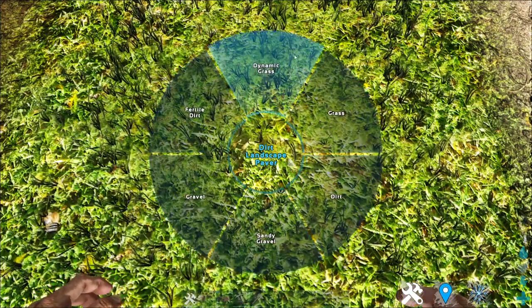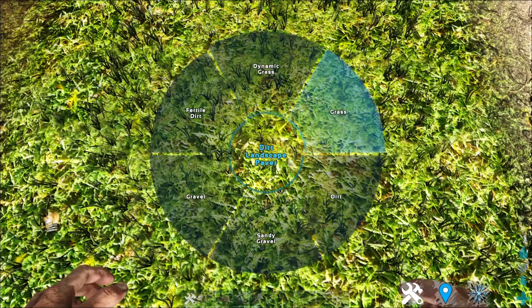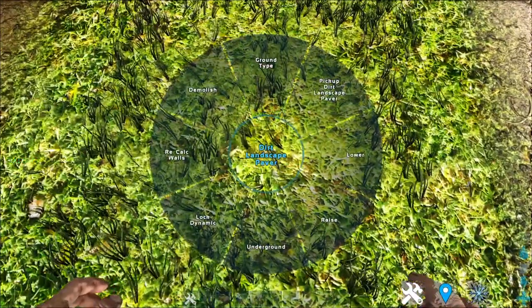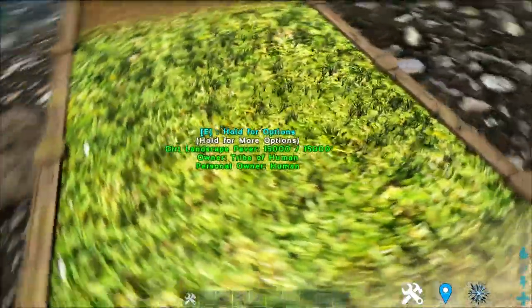You can see all 5 options — even though it says 6, I don't really understand what the difference is between grass and dynamic grass, as there's not much difference, so I'll only count it as 5. Also, you can raise the dirt pavement or lower the dirt pavement as you like.